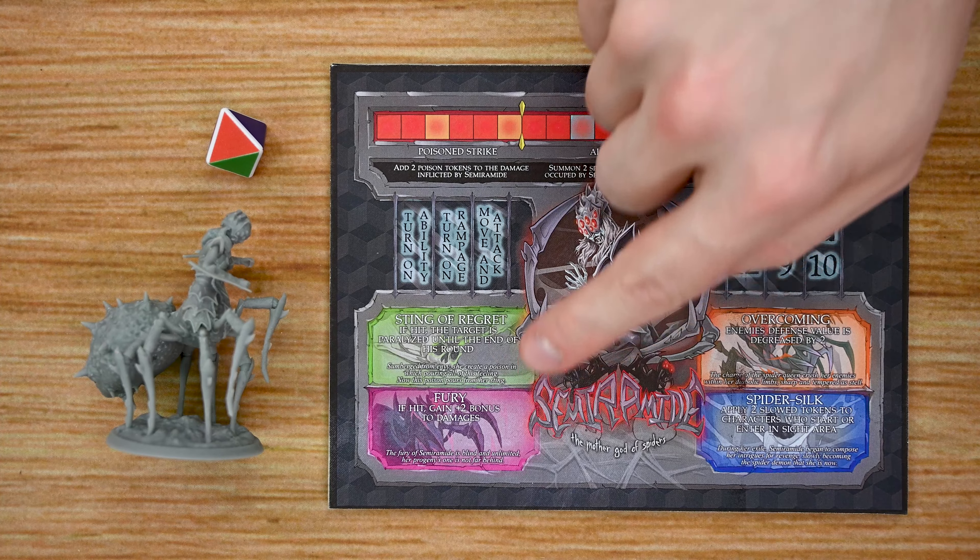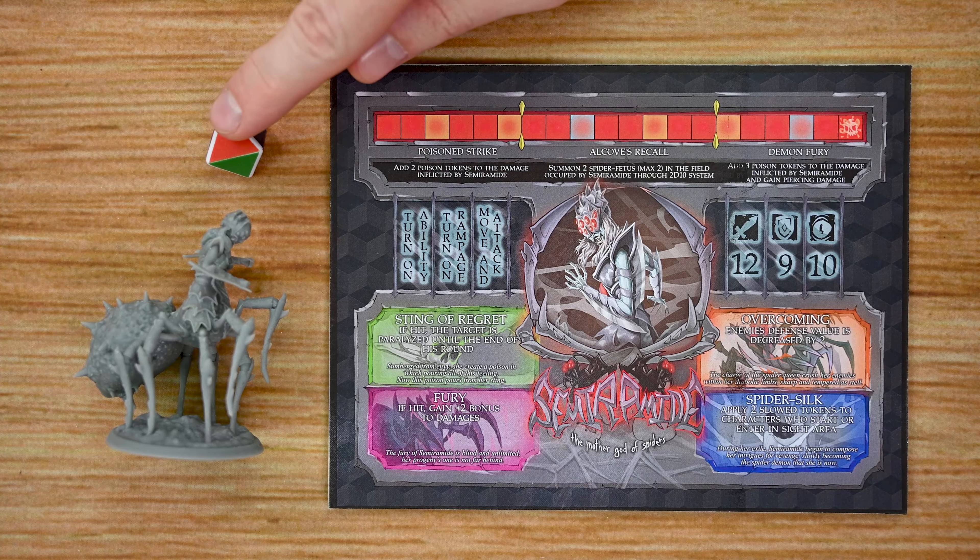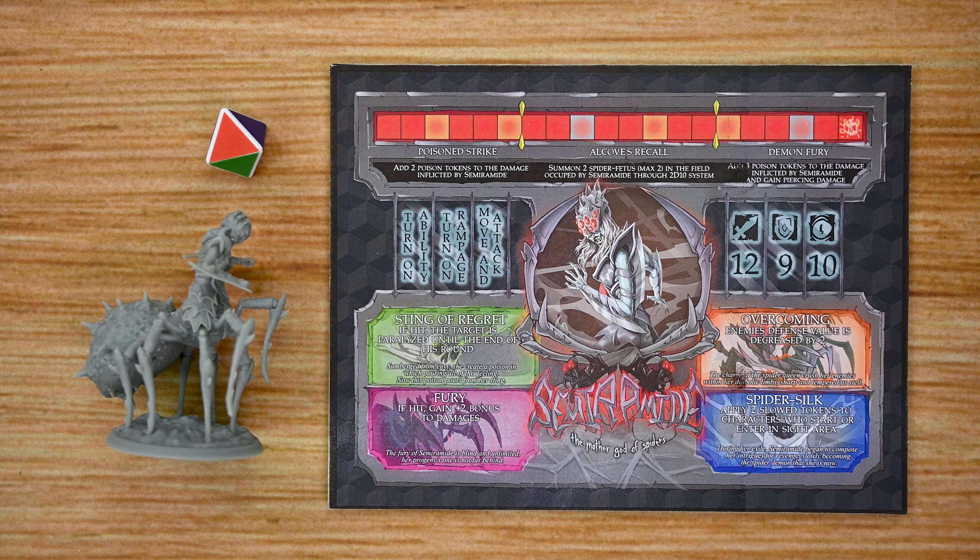Normally you only activate one ability each time a monster activates, but some might activate multiple times. The boss comes out during the fifth round, and if the players defeat the boss by the end of the eighth round they have won and move into a scoring step to determine the ultimate winner. If they're unable to defeat the boss by the eighth round, all players lose and must try again.